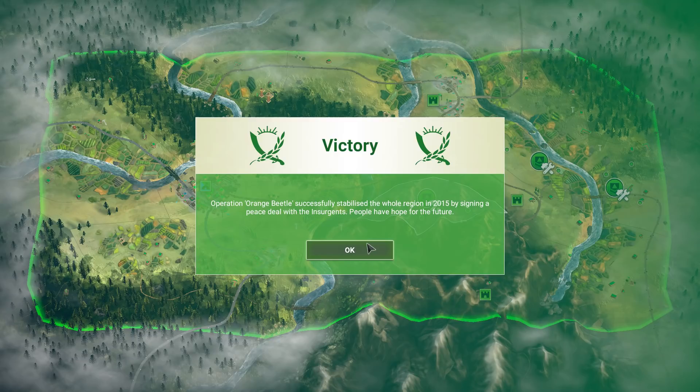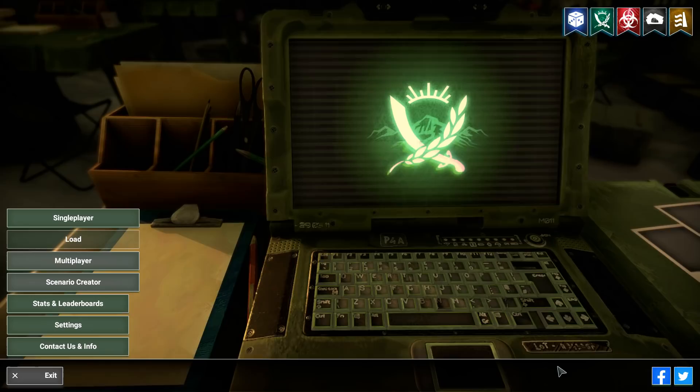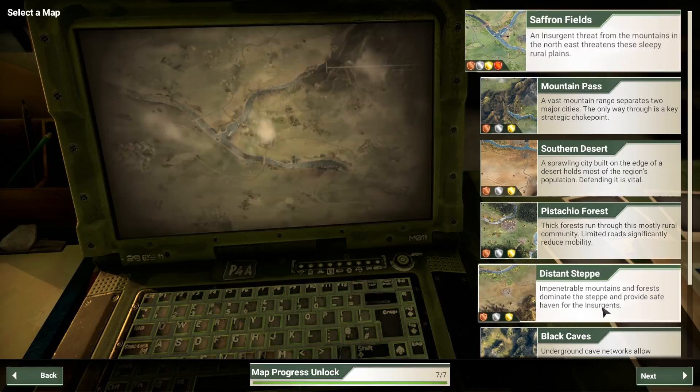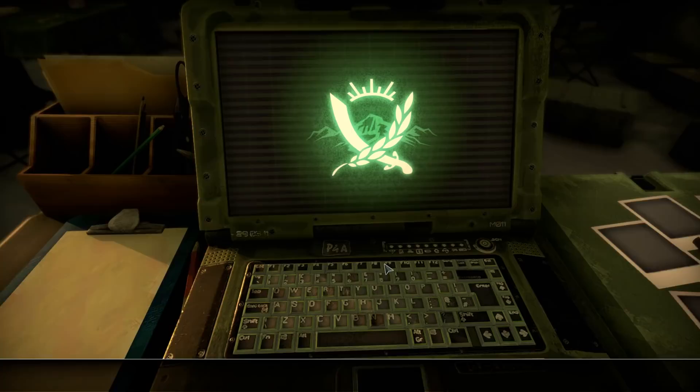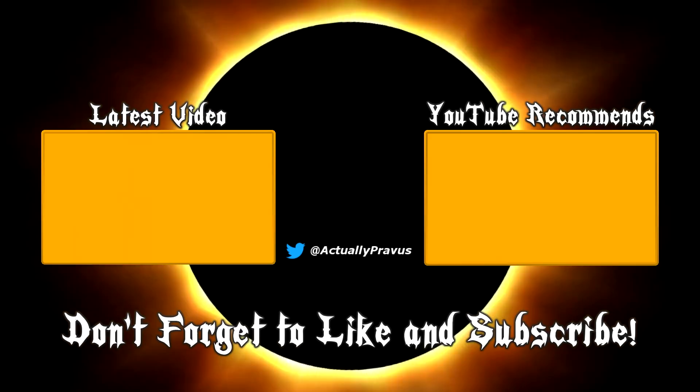That went extremely well — we handled the existing insurgents pretty nicely. Getting that early stability is really, really important. It's easy to get tunnel-visioned on getting a lot of military units and extra technology; however, it's very easy to lose track of that regional stability modifier and start bleeding reputation super fast on this map. So be aware of that and keep rolling out more initiatives, PR campaigns, and so on. Five stars — 14,000 points isn't too shabby. Not a bad performance with the Banker. Next time we'll be playing with the Smuggler on the Distant Steppe, but we're going to end this video here. Thank you all for watching — hit that like button, leave a comment, subscribe, hit the notify bell, and we'll see you next time.